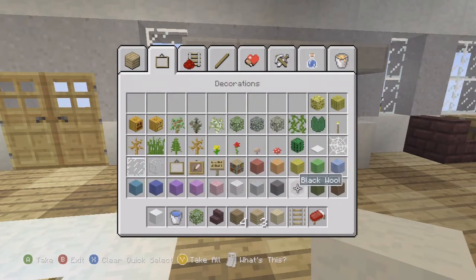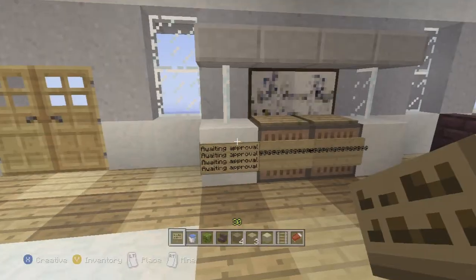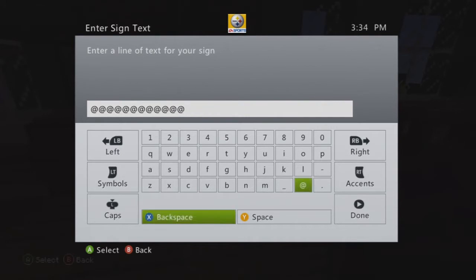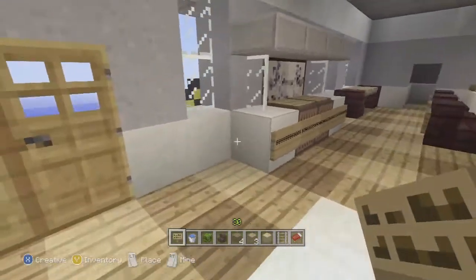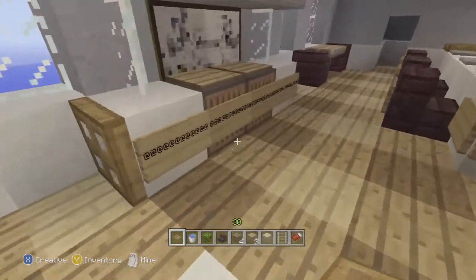On the back side of the jukebox, add a painting so it looks like a display. A clever technique is to add a sign with a pattern — put a full row of @ symbols across, but on the two outside signs remove three @ symbols so they don't run off the edge, while the two inside signs go all the way across. Add trapdoors on the sides to look like speakers.